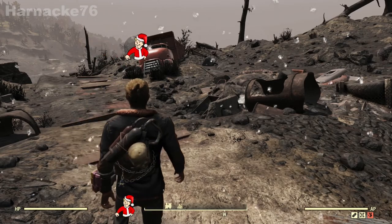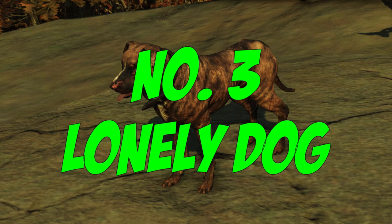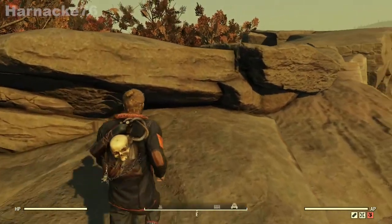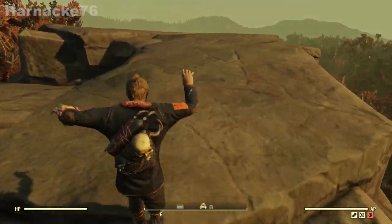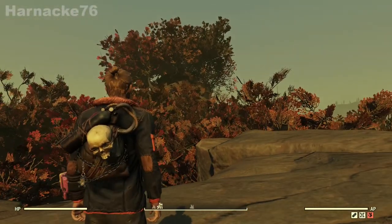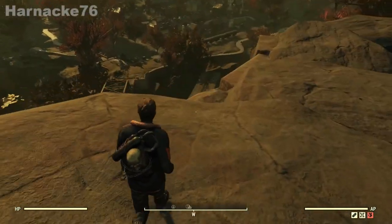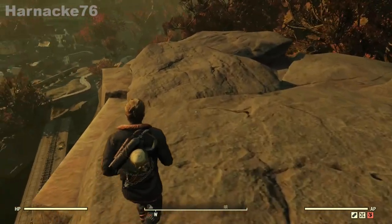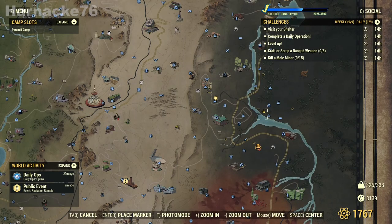The next existing spawn pet we're going to look at is the lonely dog. The lonely dog lives high up on a cliff above Harper's Ferry, and what a view it's got — one of the most beautiful views in this area because it's nice and high up. He lives next to the dead bodies of his former owners. Here is the location, just near Harper's Ferry.